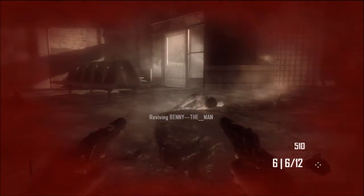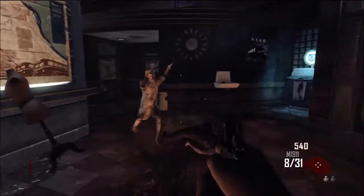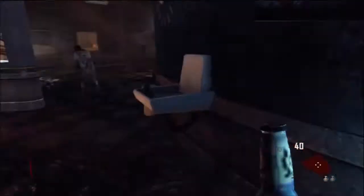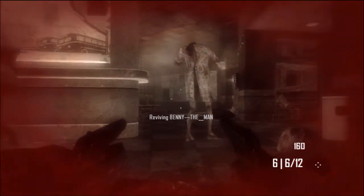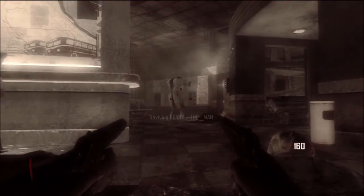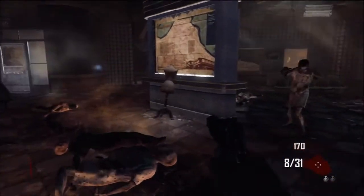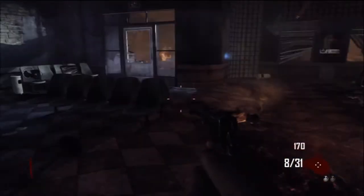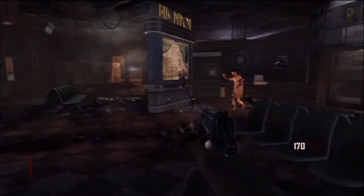Get revived again. You just want to go over here and get quick revive again. You should do this about three times, or more — it depends. And then when you get up after doing it that many times, see how the icon is gone? When you do that three times and get up, you get green sparkles, and it gives you permanent juggernaut.